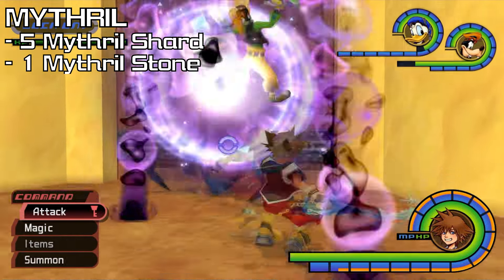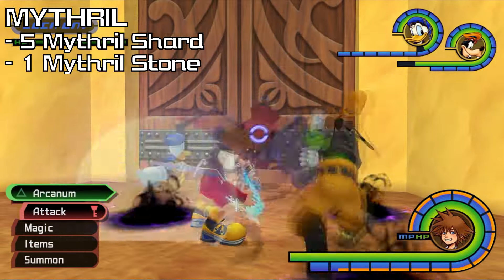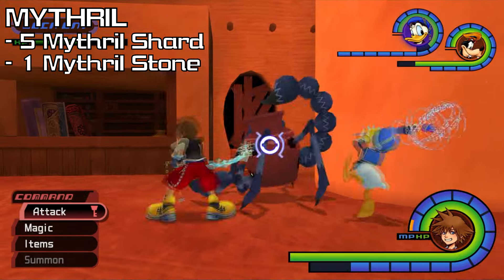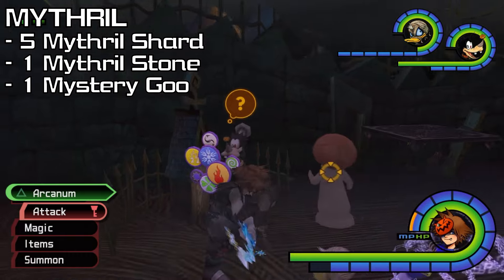Then 1 Mithril Stone, which is dropped from the Pot Scorpion in the Palace Gates of Agrabah — block its attacks, then Ars Arcanum it, and I don't recommend using Aeroga because it will just prolong the fight. And last, 1 Mystery Goo, which — hey, we've already covered.